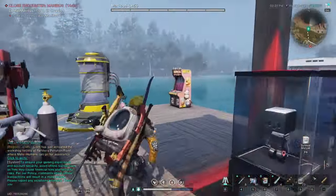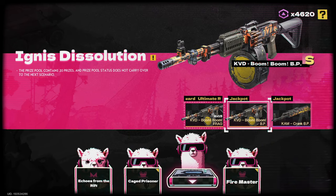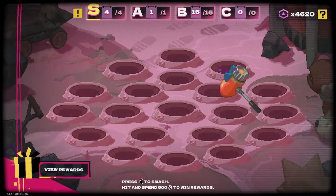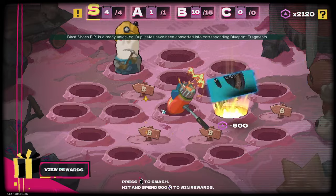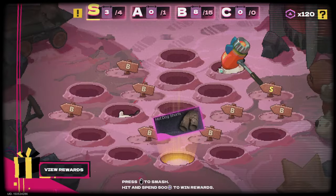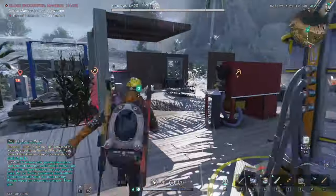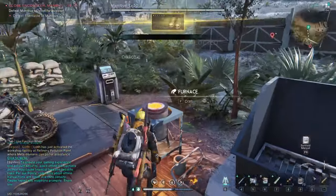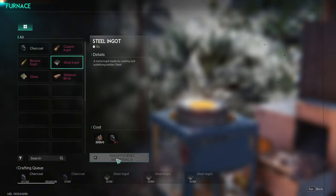Here we are — now that I've organized the inventory, let's go use some points at the wish machine. We hit the jackpot with this wishing machine! Look at this loot! Especially the renegade shoes and the hot dog shorts.